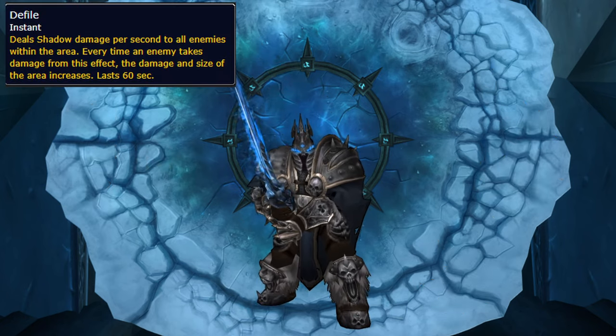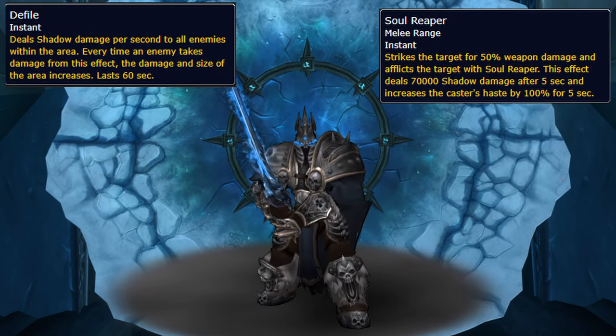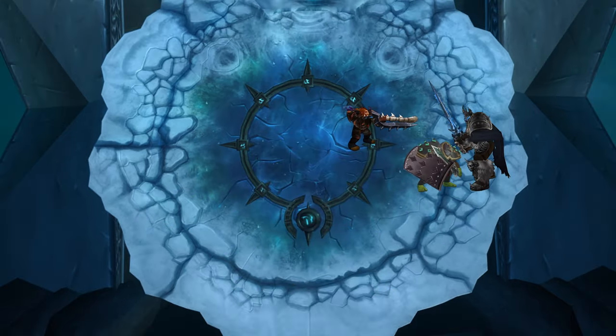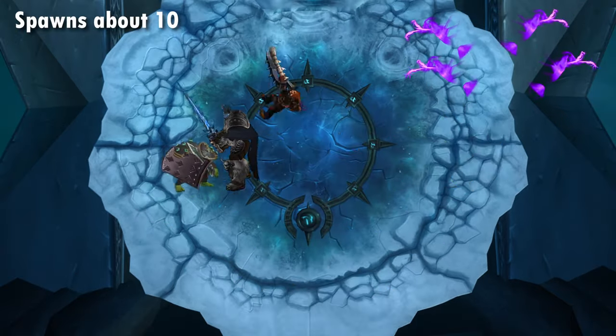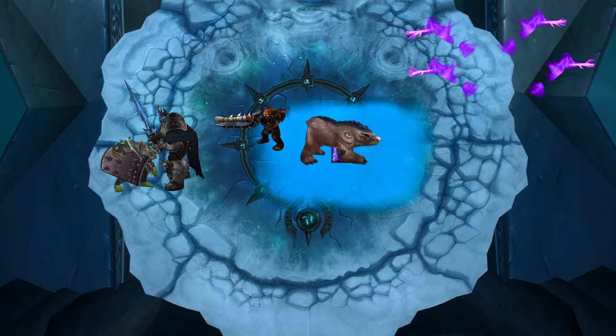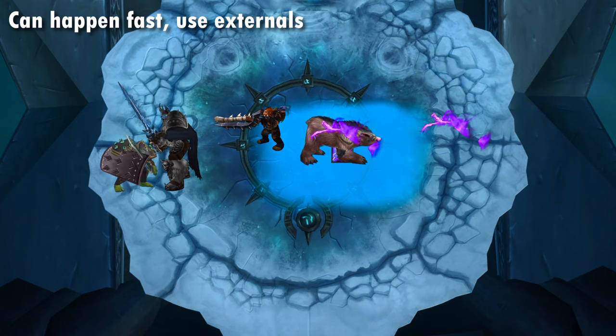Now for phase three — you do still get Defile here and Soul Reaper for tanks. He now summons Vile Spirits that explode if they touch anyone, so they need to be soaked by the off-tank. Hold the boss near the edge of the platform, and when they spawn, move to the opposite side. Have a hunter drop a Frost Trap to slow them down, and the off-tank should stand between the spirits and the raid, taunting and soaking them one by one.